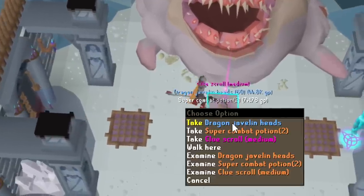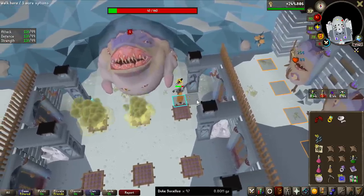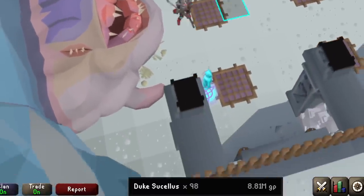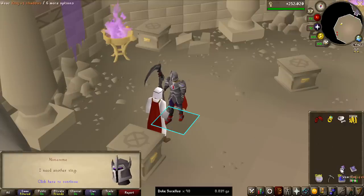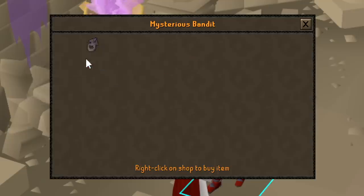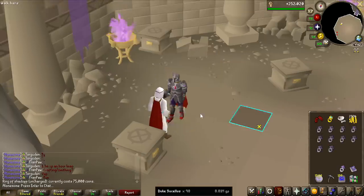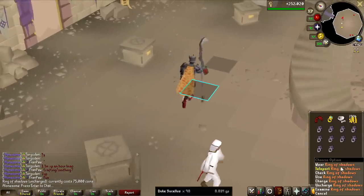We have the first medium clue of the grind — that's my Ranger Boots hopefully. Money from this boss is pretty good; we are now hitting 100 kill count and have gained nearly 9 million GP, so about 90k per kill. Also, since the new quests and bosses came out you could only have one Ring of Shadows, but you can now buy as many as you want for around 75k each. I bought 10 of them for 750k, charged them all — so if I die, I have a bunch of teleports right back to my grave.